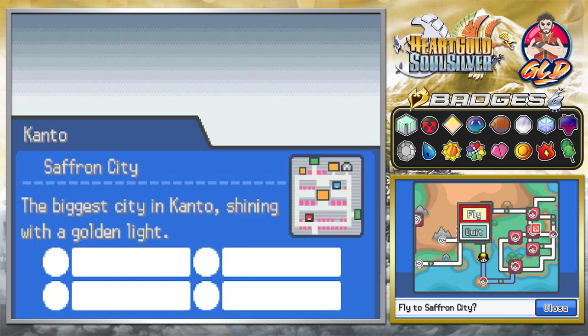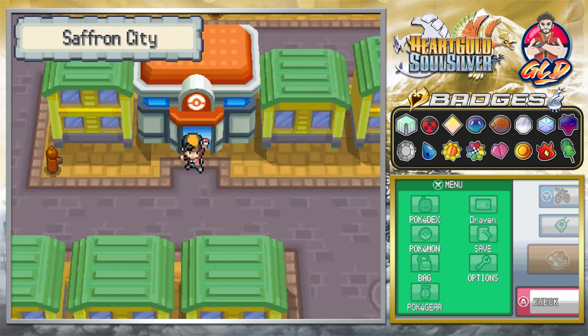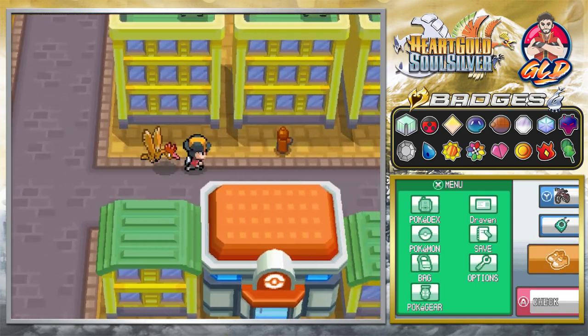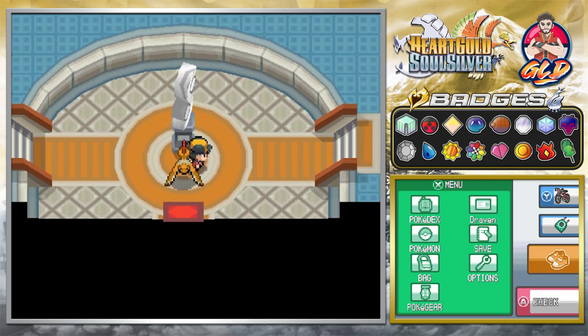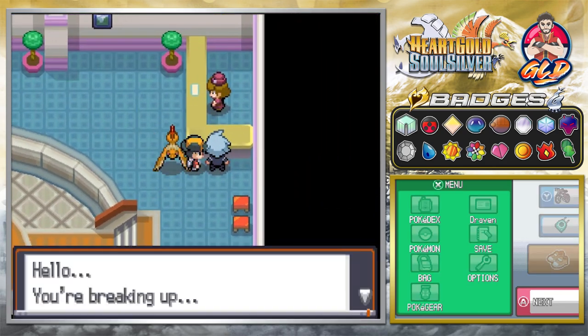So the next place we have to go to is Saffron City, and we're going to be speeding this through. We're going to be going into the Silph Co., and you're going to be finding yourself an interesting individual in there. There he is - Steven Stone is right here.